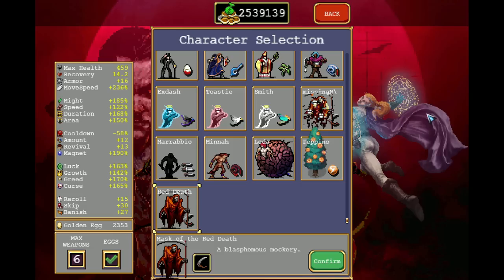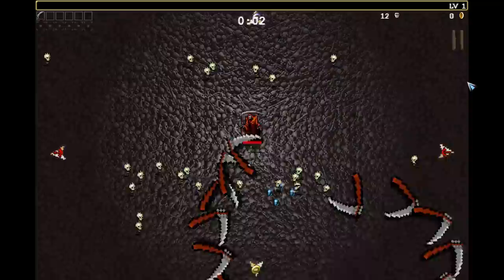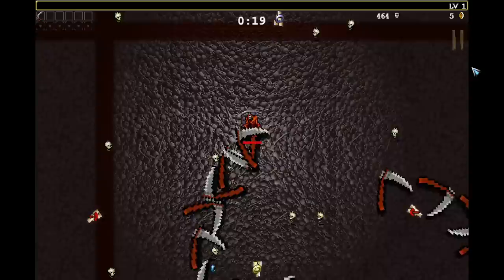The update on Vampire Survivors is already live, so how about we unlock the secret character and play with him. He's hiding on the Bone Zone, so let's head over there. I'll just choose a random arcana and we go up.